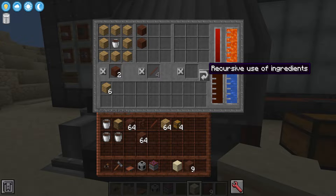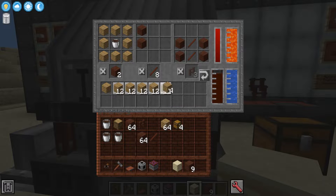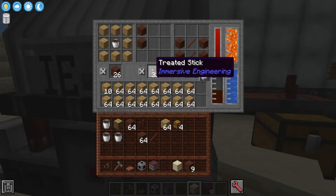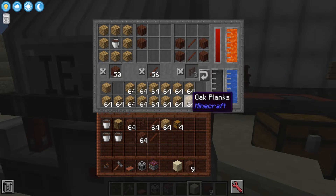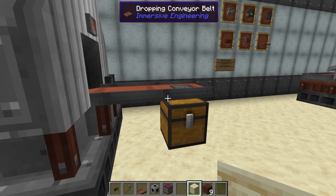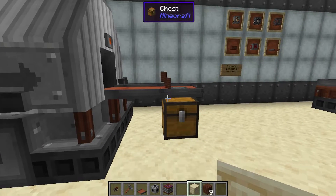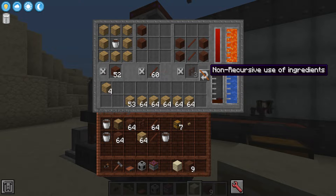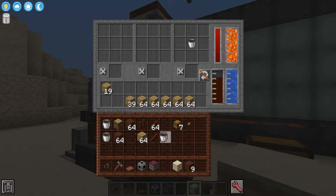That is because we have this button clicked here — it's using recursive ingredients to go to the next craft. This is where things get a little bit confusing. If you wanted to get all of your different items coming out at once, you need to have the non-recursive ingredients selected, but you actually need to change the order of your different crafts. You actually want to go from right, then back to the beginning, and then forward. Very confusing — I don't know why it's like this, but this seems to be the case.